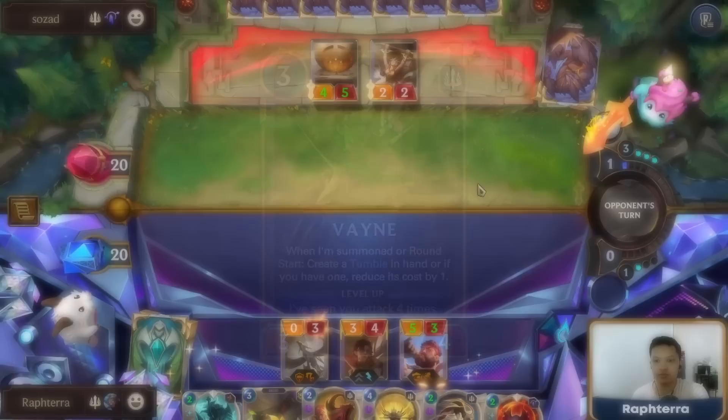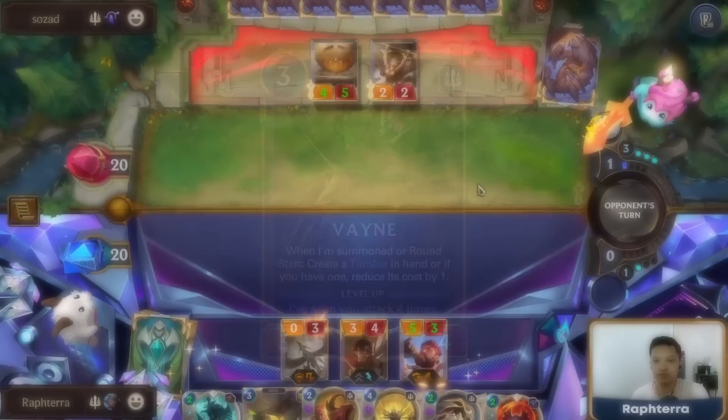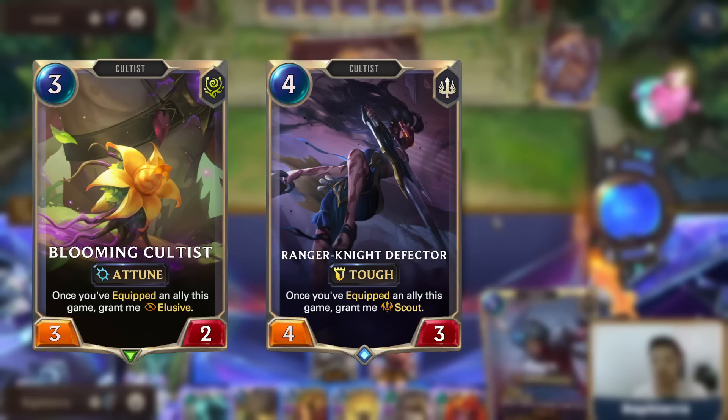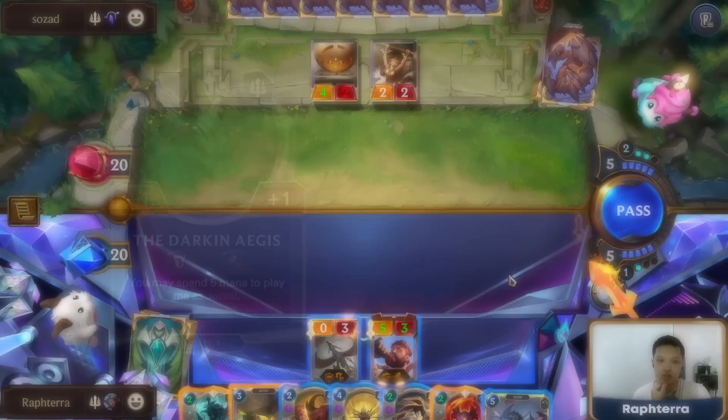Vayne is the deck's support champion. Vayne's Tumble helps Cain level up, and it can also end games when used on the Shadow Assassin or Rast. If your opponent is able to remove your Cain, you can still win by combining Tumble with Blooming Cultist, Ranger Knight Defector, or Blood Cursed Harpy. I'm running 3 copies of the Darken Ages and 2 copies of Combat Cook to make the most out of Blood Cursed Harpy and Tumble.